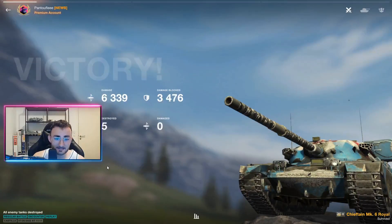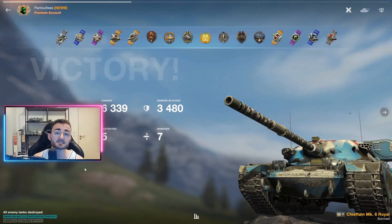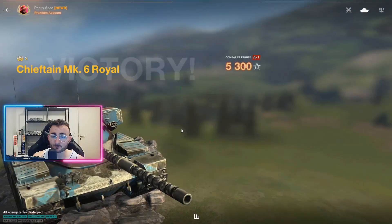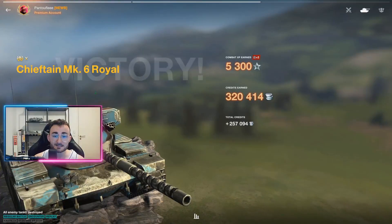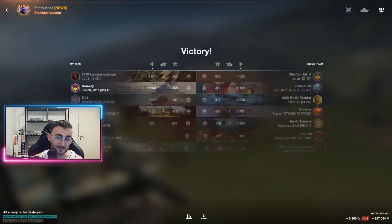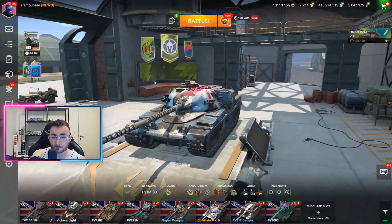Here you can see that with the Chieftain we can play quite aggressively, take the right positions, and make a lot of credits. What you're about to see is just godly — 320,000 credits. That's exactly what I need and want.